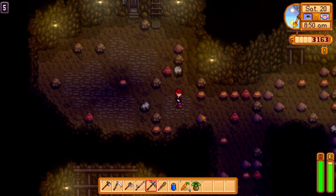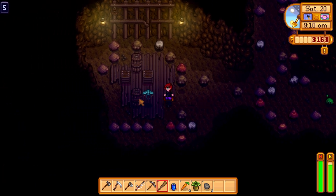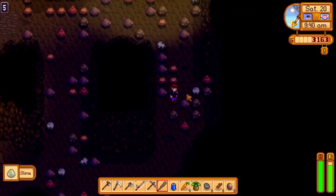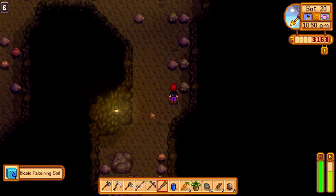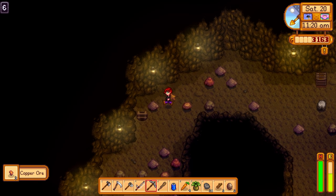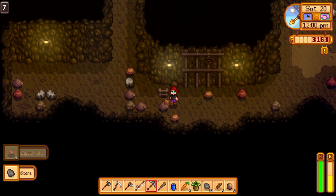We have two different things to fight. I'm going to fight this flying thing first. My club just destroys! I got two geodes out of that. Now I just have to break things up till I find the stairs. Oh, basic retaining soil — I don't even know what that is. Amethyst — never gotten that before. There's some copper, nice. There are the stairs, but let me see if there's any more copper before I go. There's more copper! I'm going to get a level in mining.